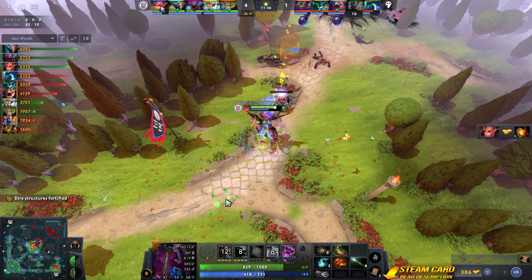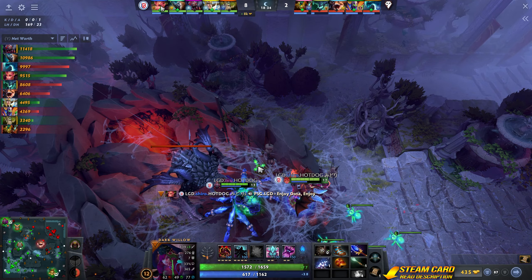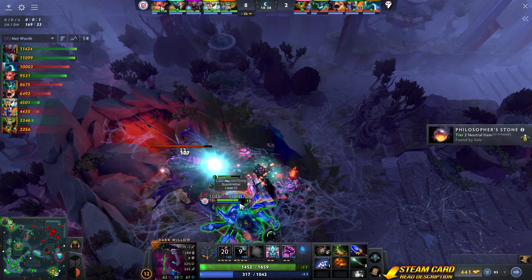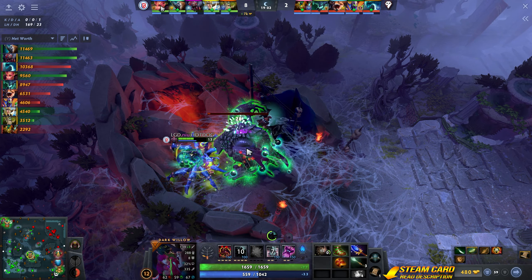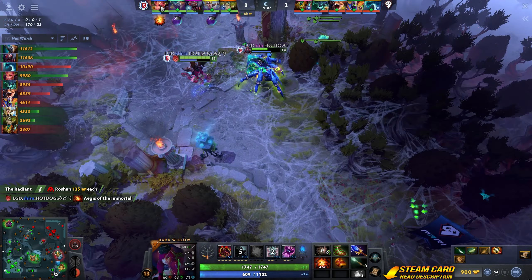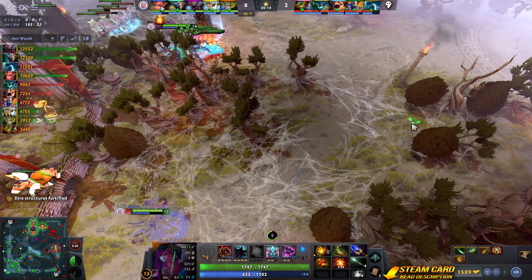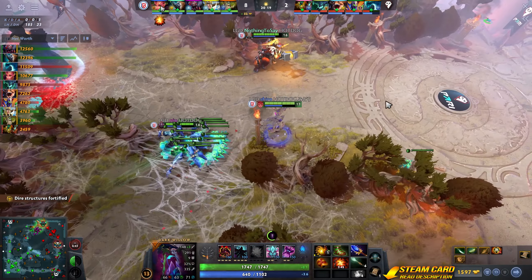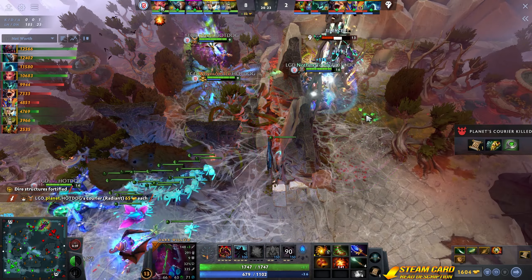Dire's mid-towers could use a little help. The Dire went and fortified their structures. Radiant's bottom tower ain't a pretty setting. So much for the Radiant Courier.